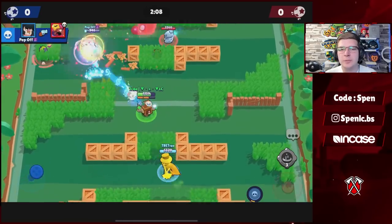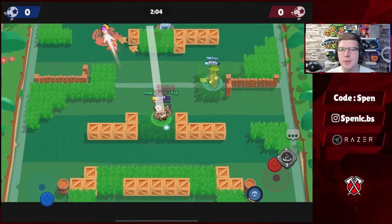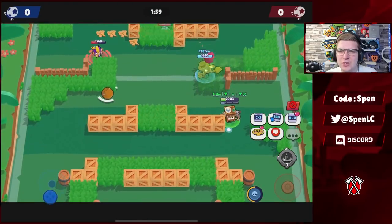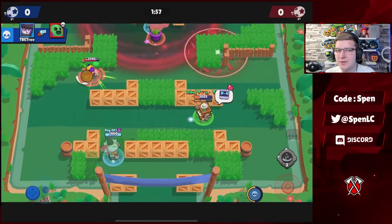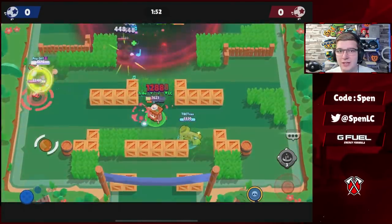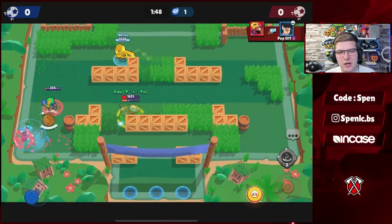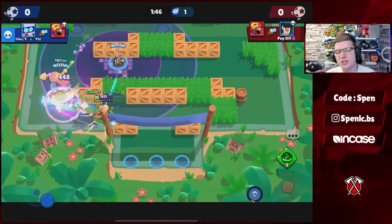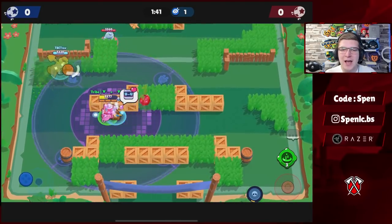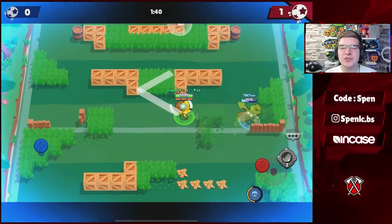Moving on to 8-Bit — in terms of star powers you want to be using Plugged In for the majority. I am seeing a few people use Boosted Booster if paired with like a Byron — it's an interesting strategy I've seen used a few times in competitive and it honestly works, so maybe this might become meta. But for now Plugged In is the better star power. In terms of gadgets, every single time you'll be using Cheat Cartridge — it allows you to survive so many clutch situations, get back to your turret, and heal up.